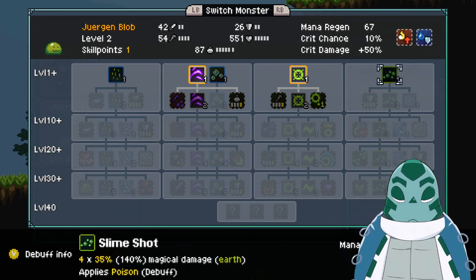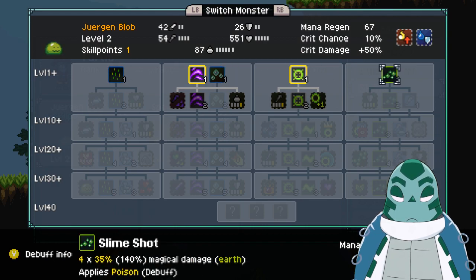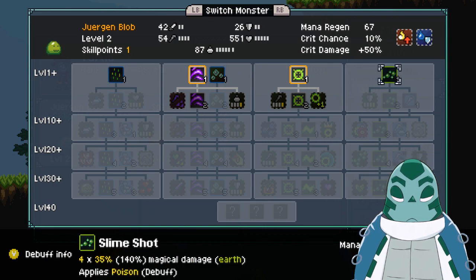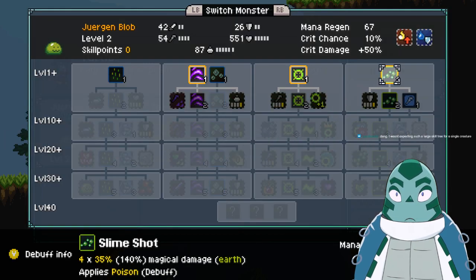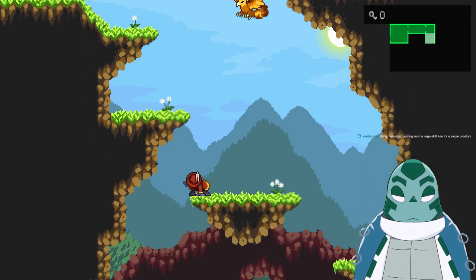Oh, oh — we can get new skills as well! Slime Shot — magical damage earth. Acid Rain — magical damage water. Applies poison as a debuff. This one applies armor break. They all look cool, honestly. Let's go for poison. I wasn't expecting such a large skill tree for a single creature. I was under the impression it was just gonna be Pokemon, where at a certain level they just learn a new skill and that's it. But this is frickin' crazy — in a great way. I love it.